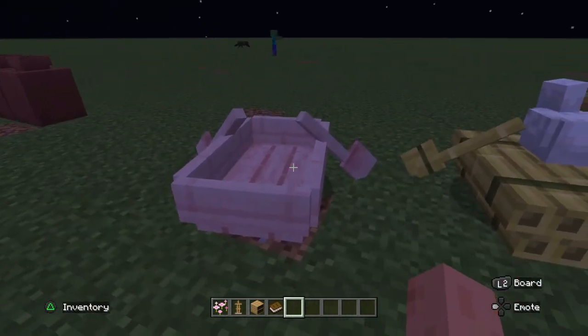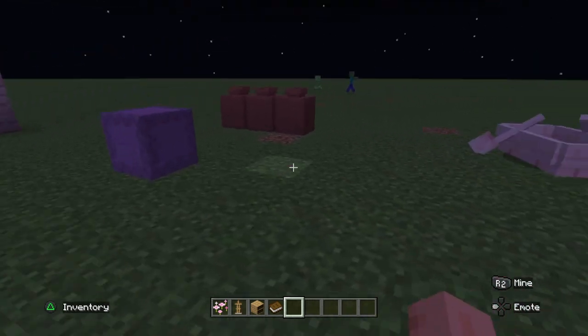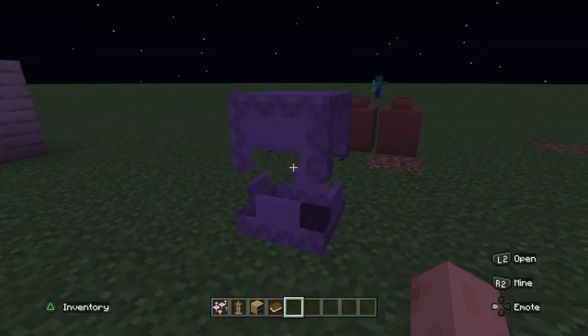They also added new types of boats — the cherry blossom boat and the bamboo boat.